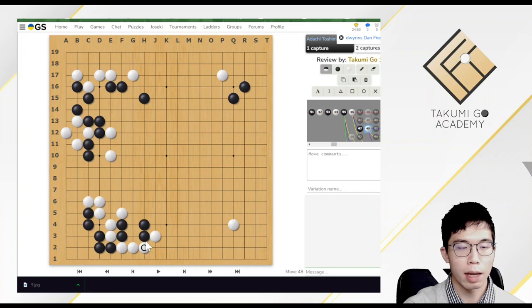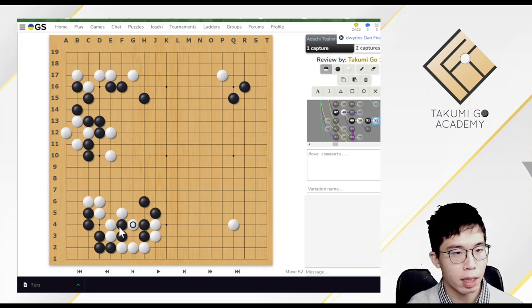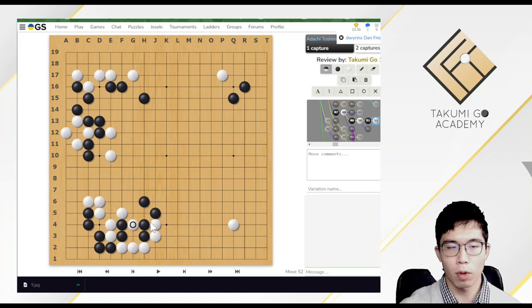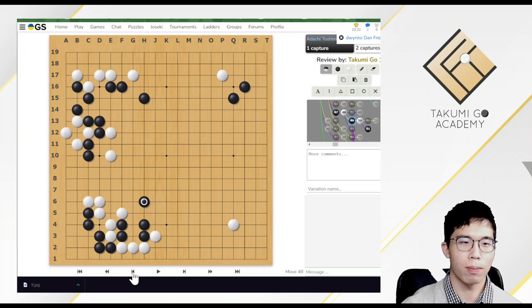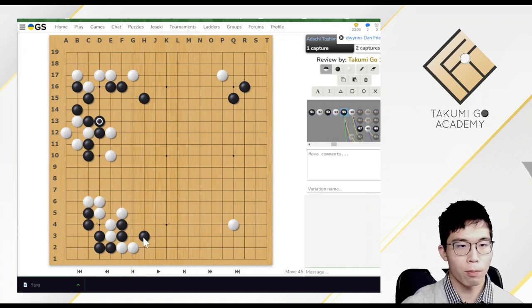After a bamboo joint, white needs to connect. Then black is better to block this move. If black didn't play this move and jumped instead, then this move is very comfortable for white. Black could not play the tiger move because the two keystones would be captured. If white captured these two stones and connected, the black stones become lonely and need to escape on one side only — it's not favourable for black. So black could only connect at this point, and this shape is quite poor.